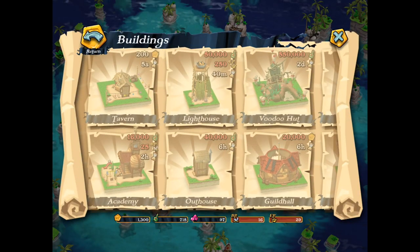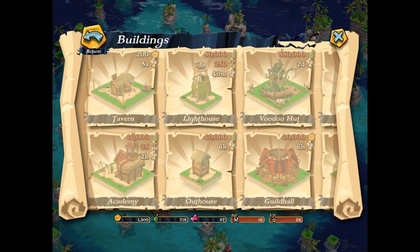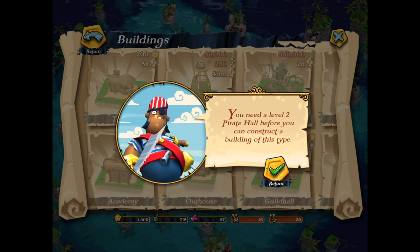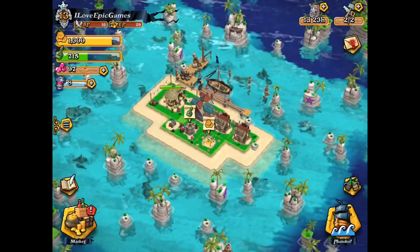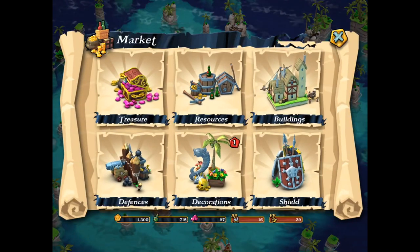Spend gems to buy another Builder's Hut to accelerate your gameplay. Here you find different buildings like a tavern, lighthouse, voodoo hut. And as you can see I cannot build them because I don't have the Pirate Hall at level 2. Oh, the Blacksmith Observatory! So lots of nice awesome buildings to look forward to.